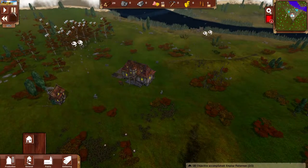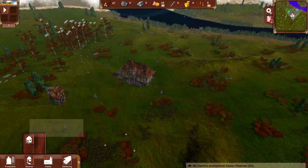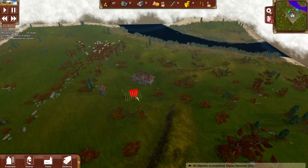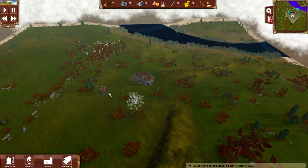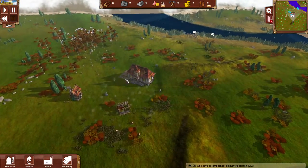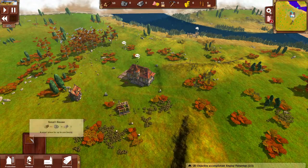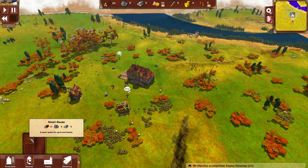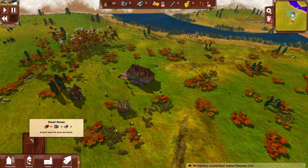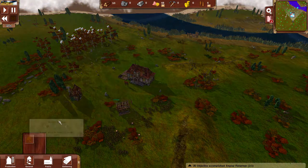We're back at speed 10 because it does take quite a while to gather resources — that is one thing I find a little bit tedious in this game so far. We are going to need two more houses. There we go — that is going to be our second house. We already have one, but in the meantime we're going to be gathering some more wood. Ten more pieces and that'll do the trick.